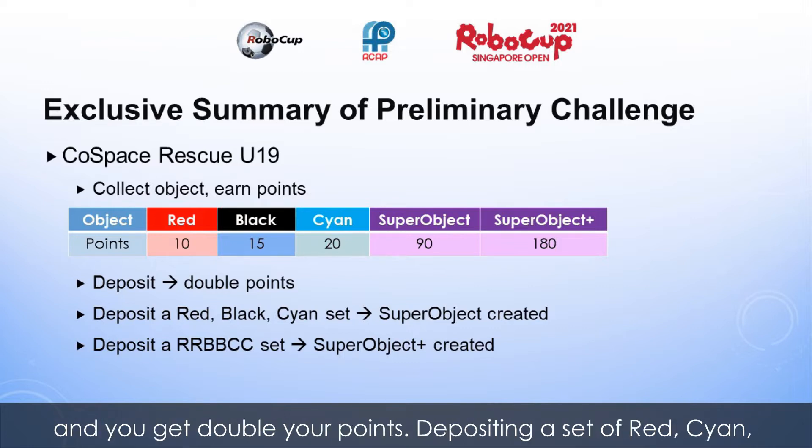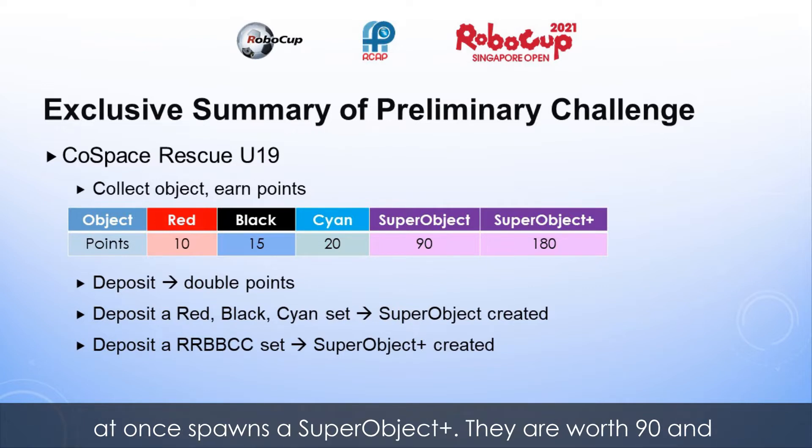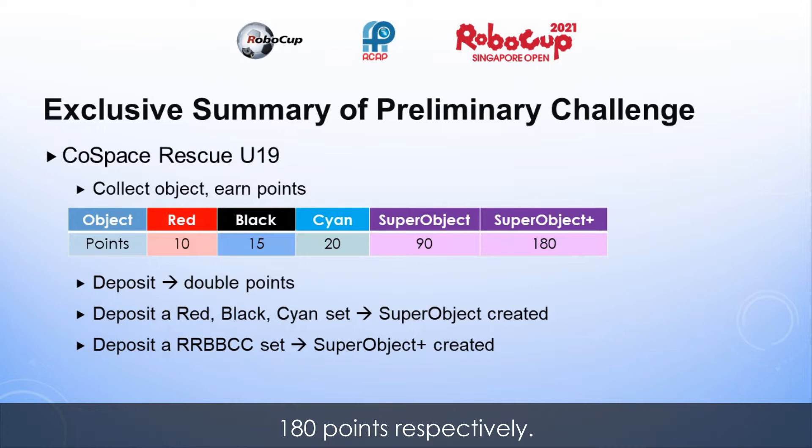Cyan is 20 points. You deposit your load and you get double your points. Depositing a set of red, cyan and black objects spawns a super object plus. They are worth 90 and 180 points respectively.